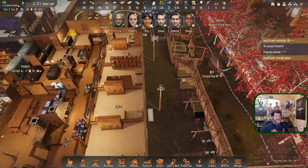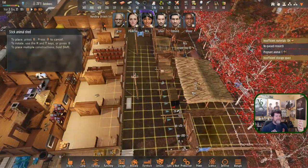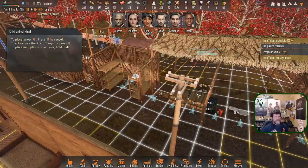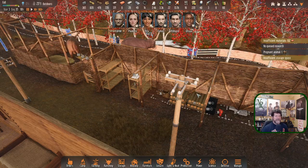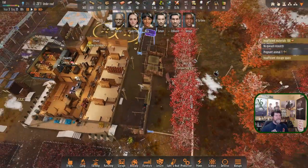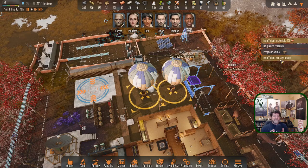I noticed that these structures interact with each other — it makes the walls disappear, so you can't just set it next to it or everything in between goes away and suddenly there's no more fence line. But this is a fence line, so I think that will work out fine. What is the insufficient storage issue?